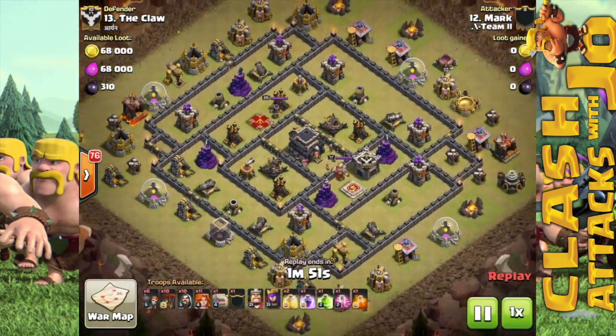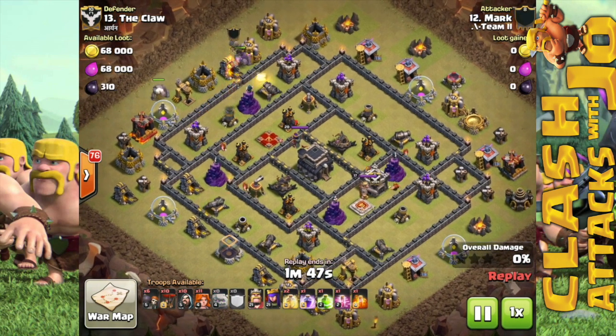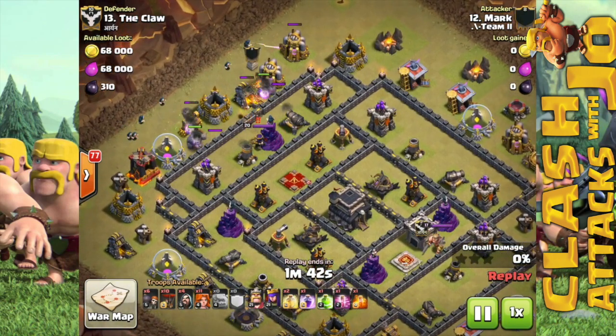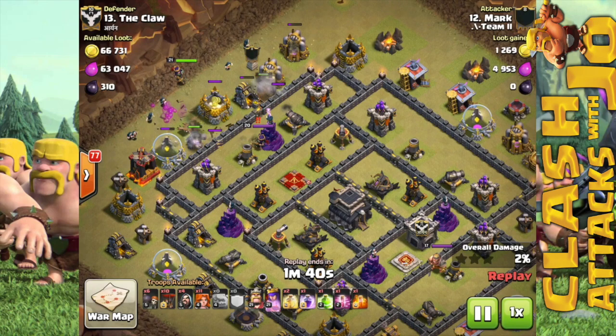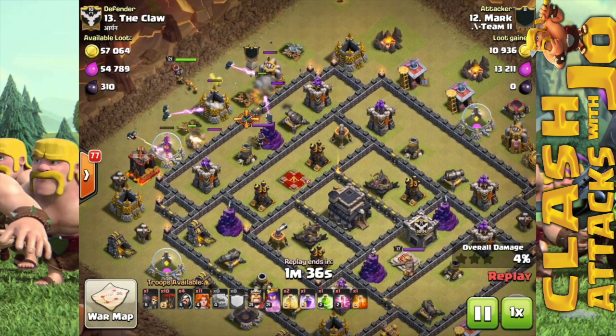Giant bombs don't really pose much of a threat since you have all the heal spells to recover the valkyries once they're in the core. Normally the air bombs are placed around air defenses on most layouts, and on that last replay they were kind of spread out so they didn't really pose much of a threat to the balloons that stayed on the outer perimeter of the base.